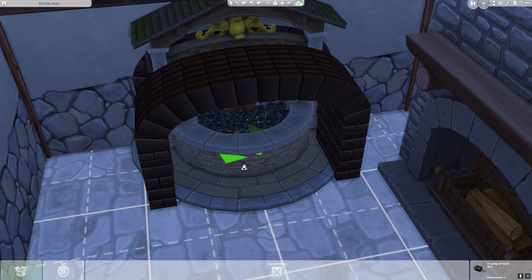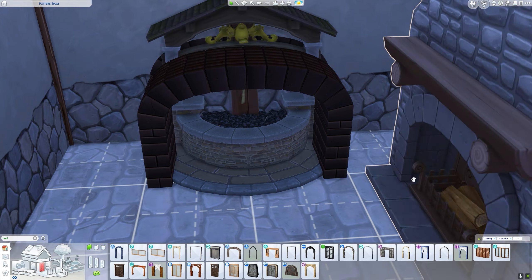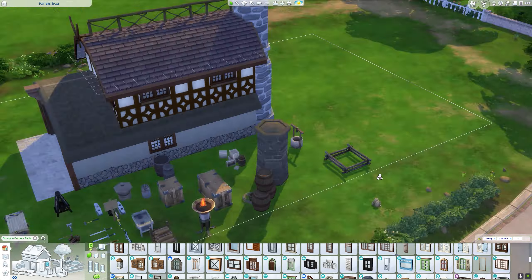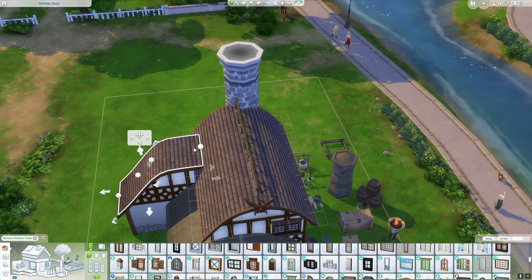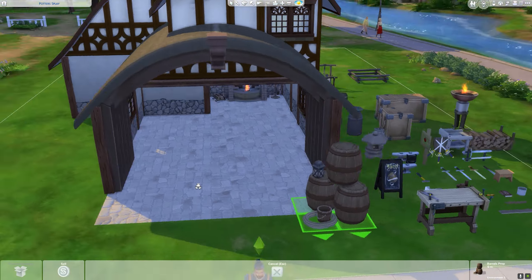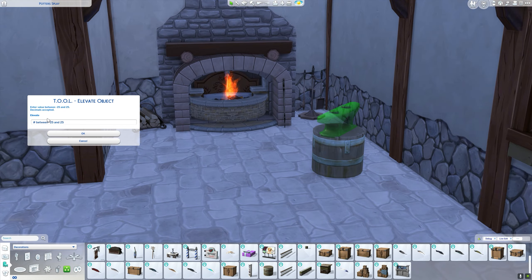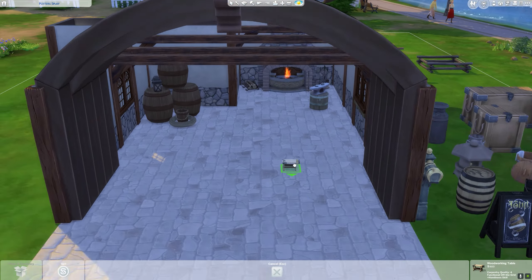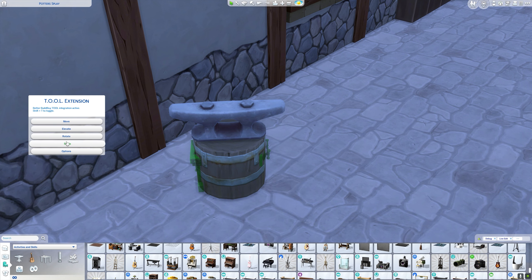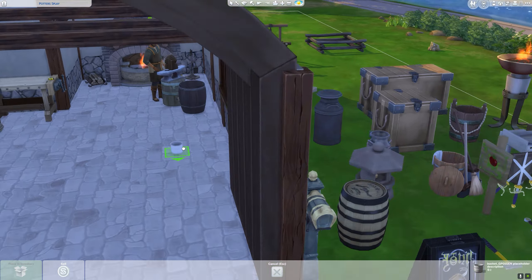Here I am creating the forge — sizing down some arched items and lining them up to create a sort of arched area in the basement. I put a well in there and then a fireplace, and individually placed all the pieces of coal. It took me so long, but I really wanted the coal because it just added that little extra touch. I put the fireplace in last so the coal wouldn't snap to the shelf.